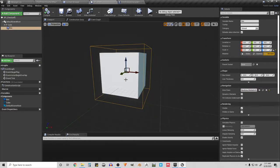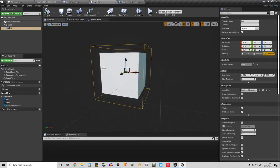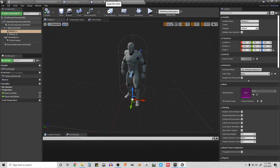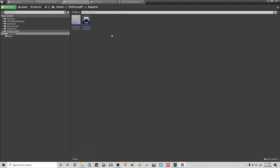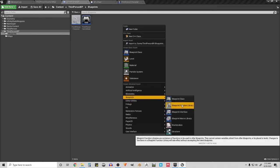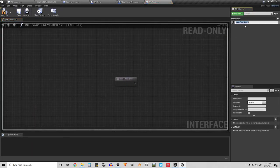Now we need a way for the chest to communicate with the player. When the player walks up to the chest, the chest needs to tell the player 'here are two weapons and this is how you should equip them.' We'll use a Blueprint Interface, which is a way for two objects to communicate with each other. I'll go to Blueprint Interface and call it Int_PickUp.